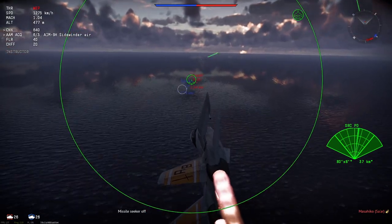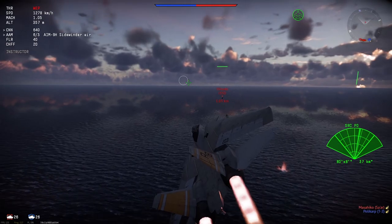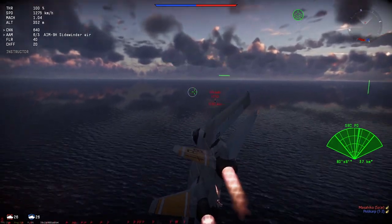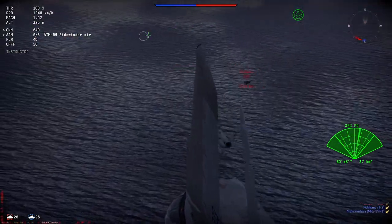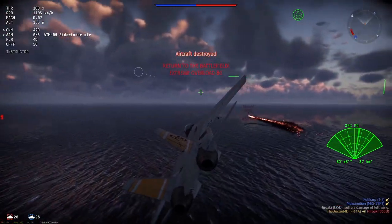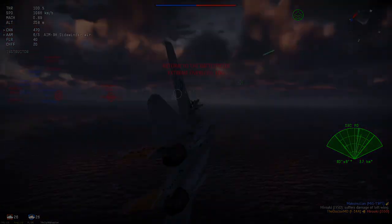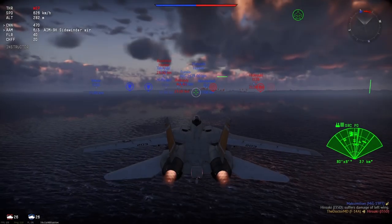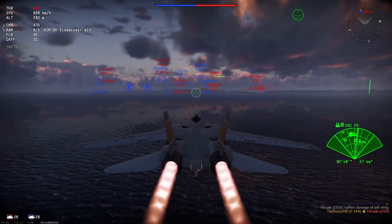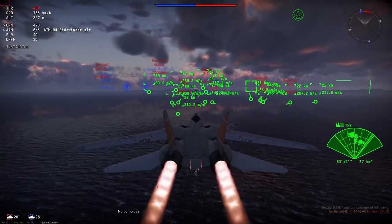Another new thing the F-14A brings into the game is its radar, the AN/AWG-9. It has 7 modes: Centered Search Mode, Centered Track Mode, Pulsed Doppler Search Mode, Pulsed Doppler Track Mode, Pulsed Doppler Vertical Search Mode, Pulsed Doppler Vertical Track Mode, and Track While Scan. The first four modes need no explanation as they're basically already in-game with the Pulsed Doppler radars we currently have.